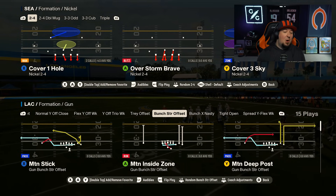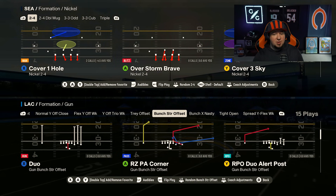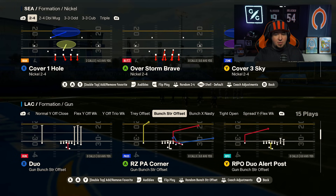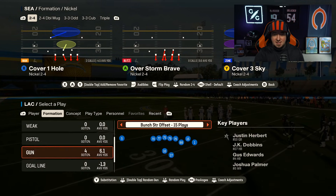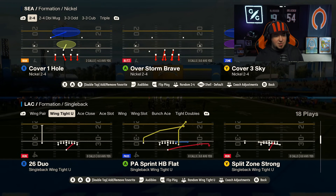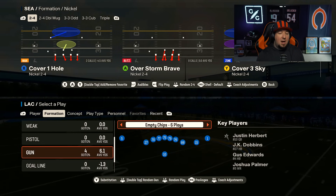Speaking of three-receiver formations that have duo — believe it or not, the Bunch Strong Offset, which is probably the best formation or one of the top three or four formations in Madden, has duo, and this is specific to the Chargers offense. A lot of pro Madden players in the community laud the Chargers offense for their Bunch Strong — they've got the corner strike, flood and dagger, and some other great plays. But this duo is a run scheme you're going to be able to use if you like Bunch Strong. You get a great run here with the under center. There's also duo in Wing Pair and Wing Tie, and it's smattered throughout this book in a lot of different places.